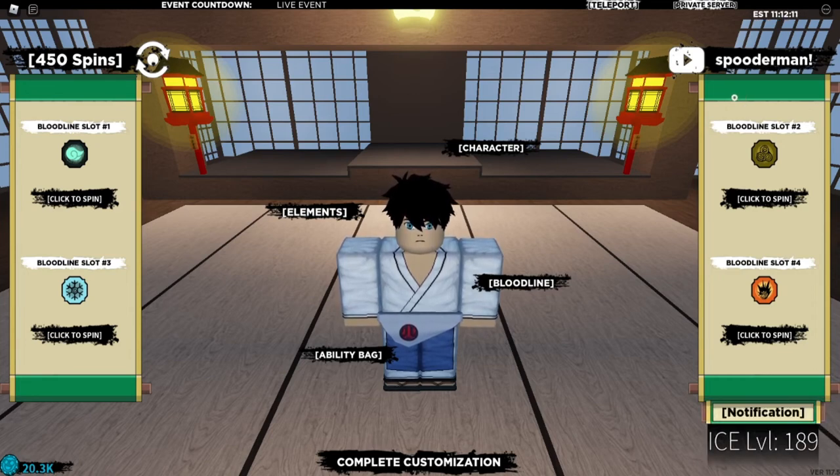To clarify, it's a capital S — 'Spooderman' with an exclamation mark — and that gives you a stat point reset. Those are all the codes so far; combined they should give you about 750 spins. If you got help from these codes, make sure you like, subscribe, and hit that notification bell. Let me know if you want to see more Shindo Life videos — see you guys in the next one, peace out!